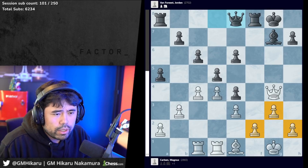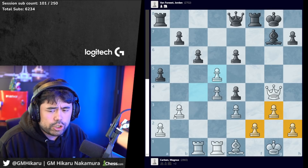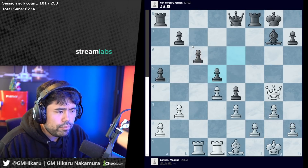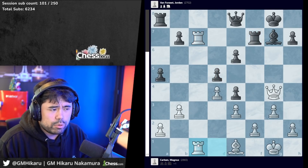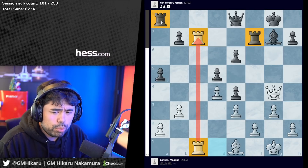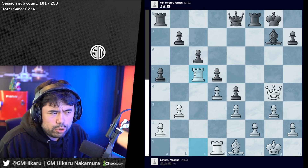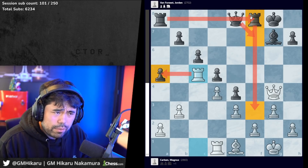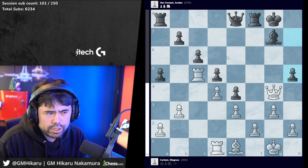Magnus takes on d5 - white can't do much on the kingside so needs to shift focus to the queenside with b4, a4, or try to open the c file. E takes d5 is played by Jordan - you do not take with the c pawn, because after rook c7 and rook f7 or c1, white controls the open file and long term there will be exchanges of rooks. Rook c5 is played by Magnus, attacking the pawn on a5. Black still needs time to get the optimal setup with rook f3, queen f7, and rook f8. H5 is played to attack the queen on g4.